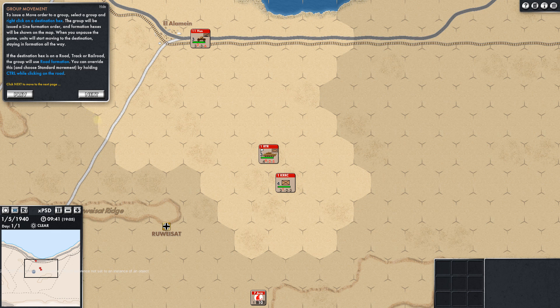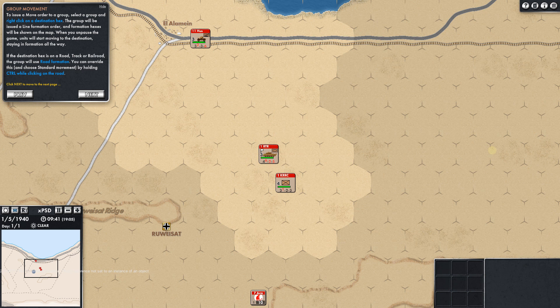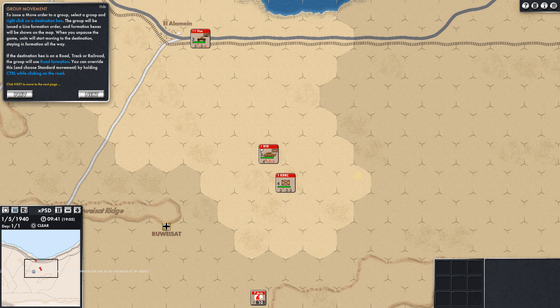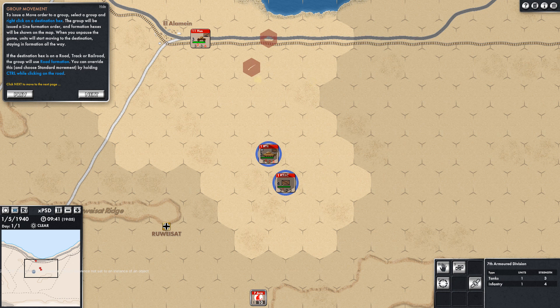To issue a move order to a group, select a group and right-click on the destination hex — the group will be issued a line formation order. I've already moved one thing, and you can see his order if I hold the space bar to see his movement. Let's do a group order — hold shift, click, then right-click there. It's going to be given a line order, and you can see where the infantry and where the tank will go in that line order. Really cool.